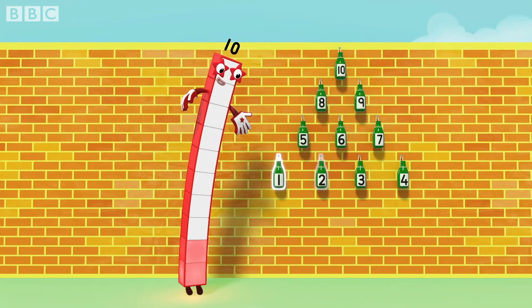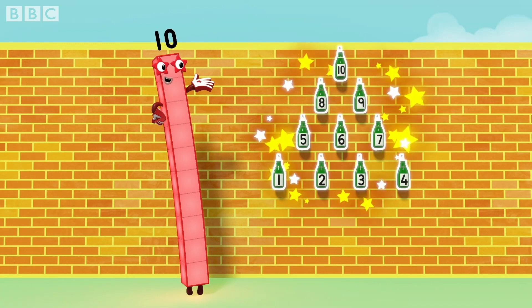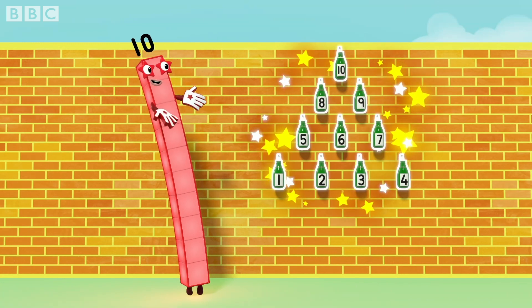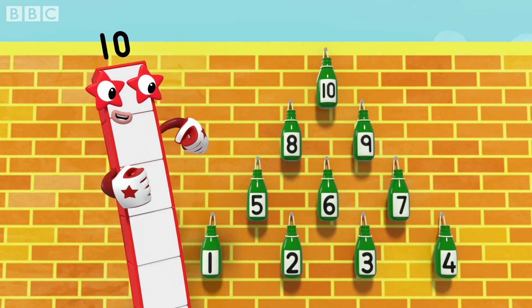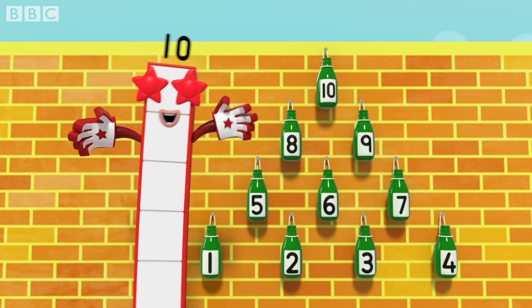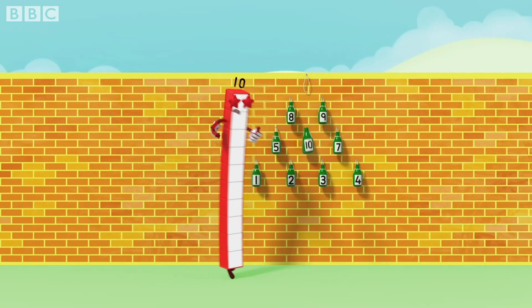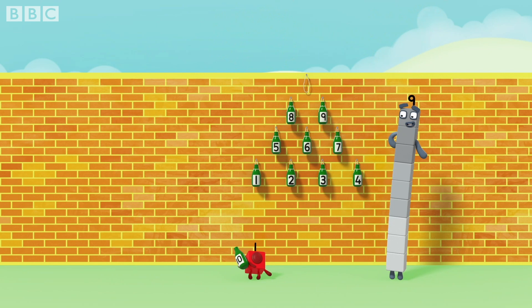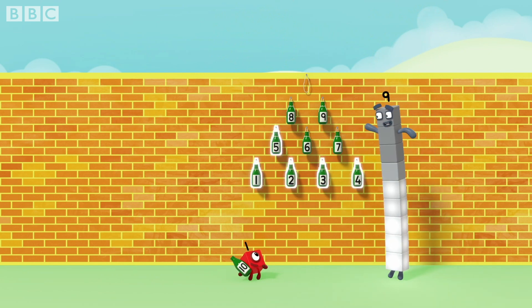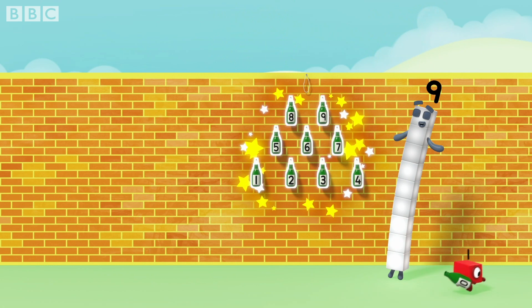One, two, three, four, five, six, seven, eight, nine, ten! Ten green bottles hanging on the wall. Ten green bottles hanging on the wall. But if one green bottle should accidentally fall, there'll be one, two, three, four, five, six, seven, eight, nine... nine green bottles hanging on the wall.